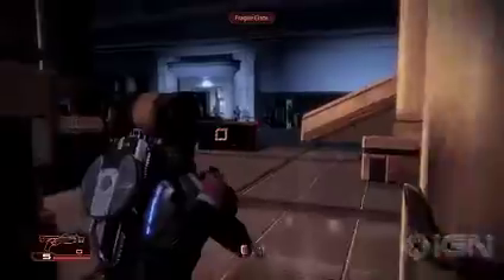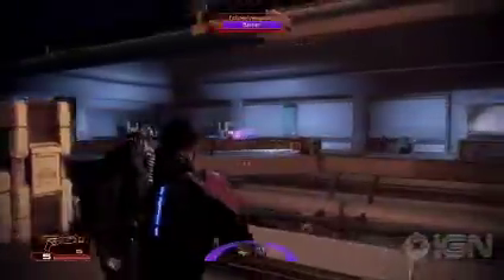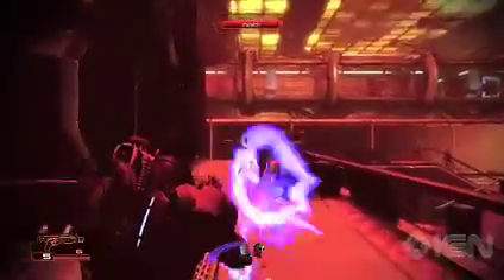Vanguards are experts in short-range combat with deadly biotic powers. The Vanguard's coolest power is definitely biotic charge, and only Vanguards get this power. When you charge, you propel yourself at your target with pure biotic energy, striking them with incredible force. You can charge across chasms and phase through solid objects. Nothing can stop you.